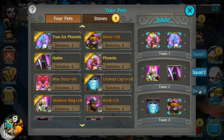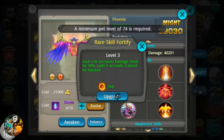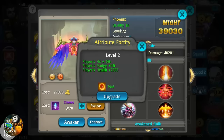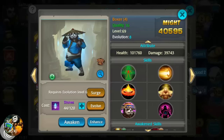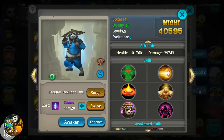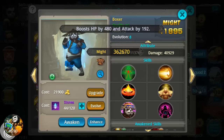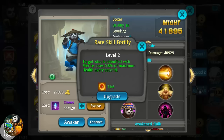Looking at what else to upgrade — that thirty percent skill is interesting. We need to get to level 74 before we can go above level three. Boxer's crit damage skill requires level 71, so we're gonna surge him up. He's now 72 and we can level that up to three. Once we hit 74 we can go to level four and five.